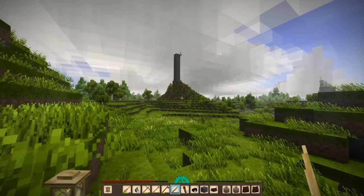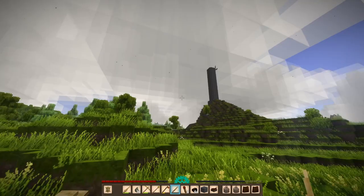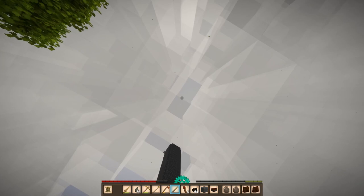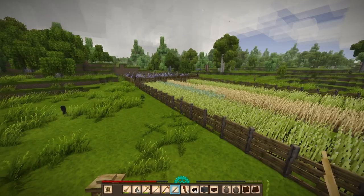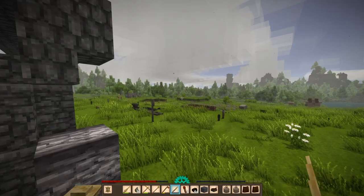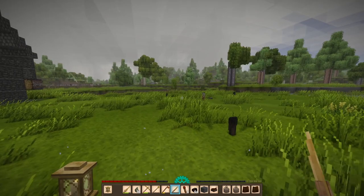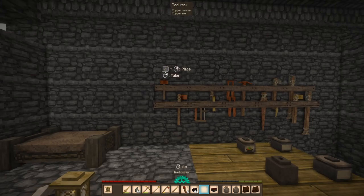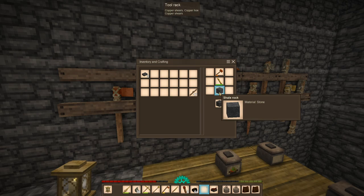Doesn't that windmill look nice? Not really — could use a little bit of polishing up, but it functions perfectly. And we can increase the power of the windmill by adding more sails — I think that's what it's called. And that's what the flax is for, so we can get those sails. I probably should expand this house so it's all the way over here, but we can always do that later. Let's get back in here. Yeah, I need to take a break. So let's just do a little bit of organizing first, just to finish this up.